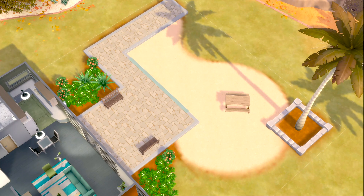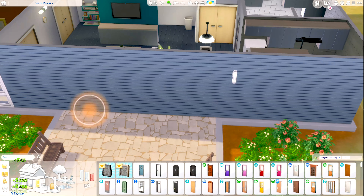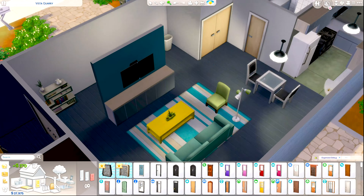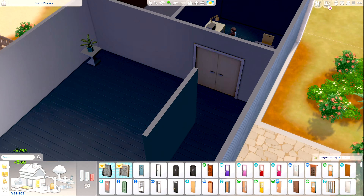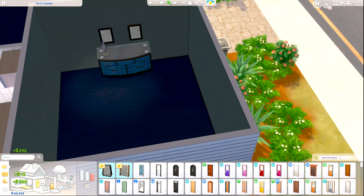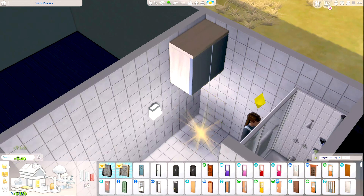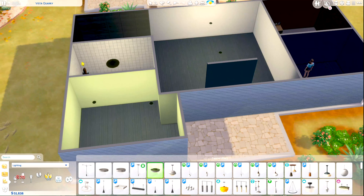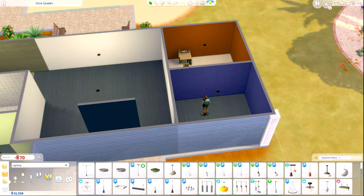Let's start this renovation. For this build, I originally thought it was going to be a renovation build — that's why you see me carefully deciding what to keep and what not to keep, and also starting by putting lights on the ceiling, because I always do that. You need to see what's going on; you can't just renovate in the dark.